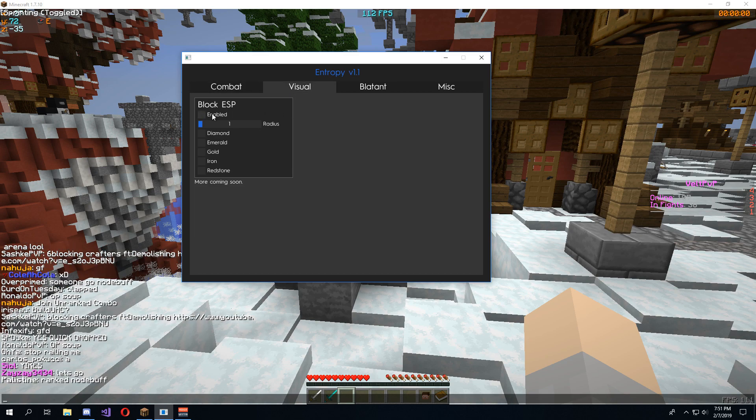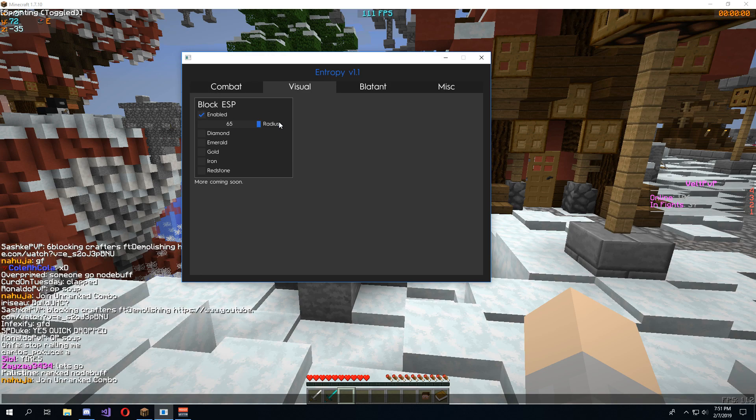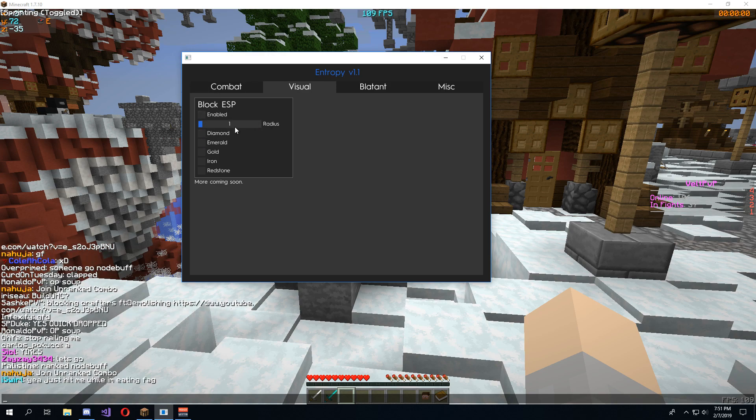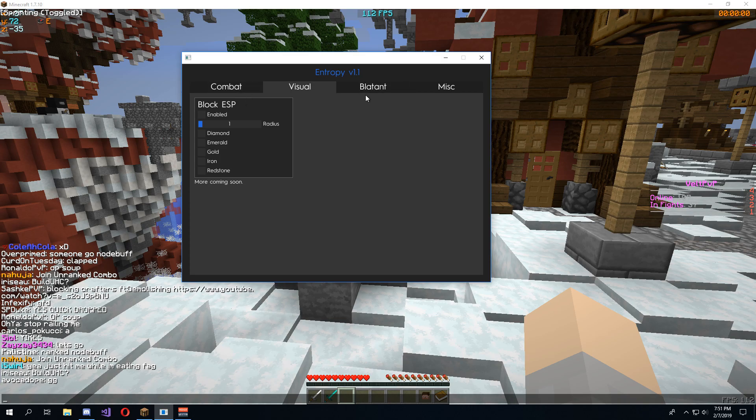Next we have visual — block ESP. It is a decent block ESP. Only problem is if you set it up to like 65, you're going to get a little bit of lag unless you have a very beefy computer. And if you use Optifine, you aren't able to use this feature right now, but he's working on a patch for that.